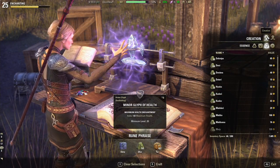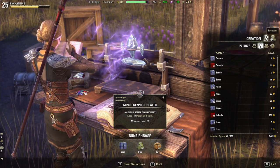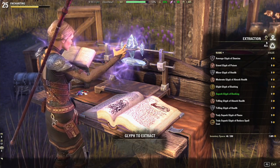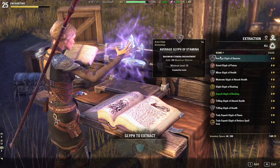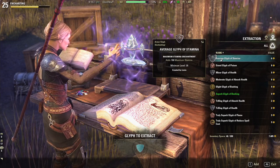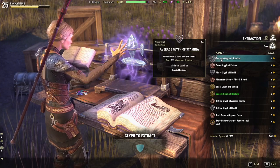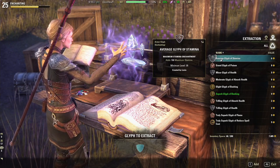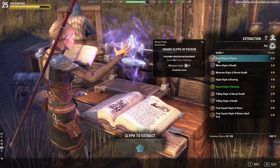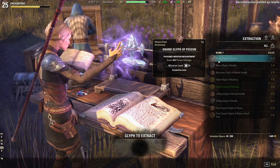You'll notice there's another option when you're at your enchanting table. We were first under the creation screen but there's also an extraction screen. This is for deconstructing glyphs and it's a really good source of inspiration, which is your crafting experience — especially because enchanting is normally the craft that takes the longest to level. You do have a chance to get runes back from deconstruction, and you can invest skill points into a passive in the skill tree for a better chance of getting runes back.